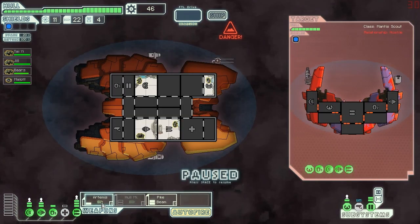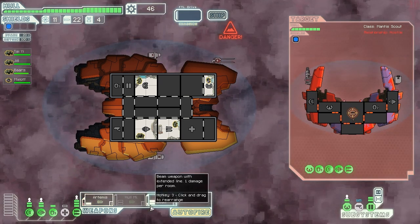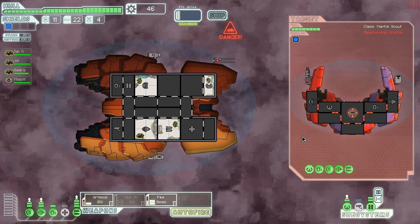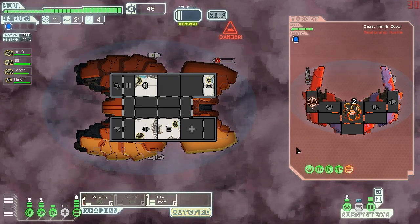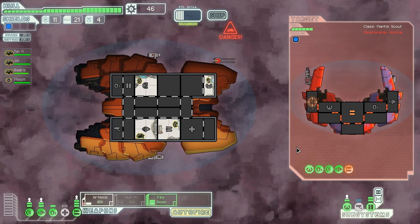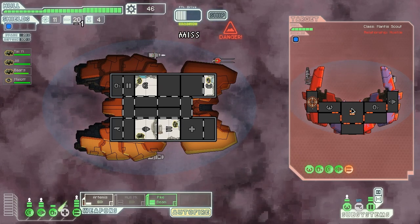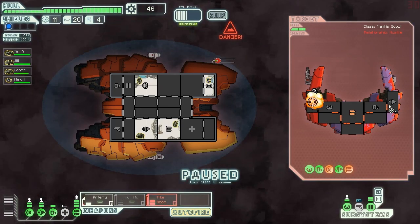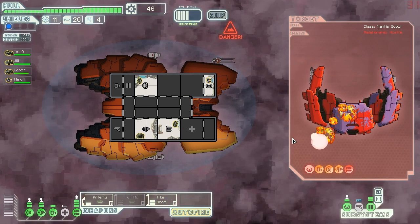We can deal with this guy — he's not gonna be very difficult at all. We'll attack their weapon system first because I think this is going to be a good idea. The Artemis should be able to charge almost twice before we have to deal with their things. Their weapons are kind of down, which is good. We get the pike beam going and we can hit multiple systems here. Fantastic — we took them out. Look how cool we are.